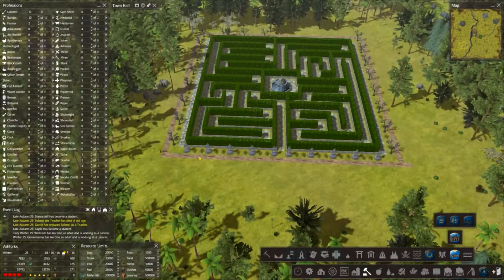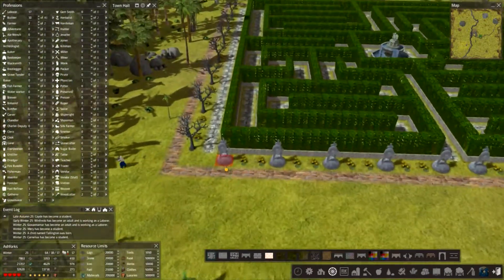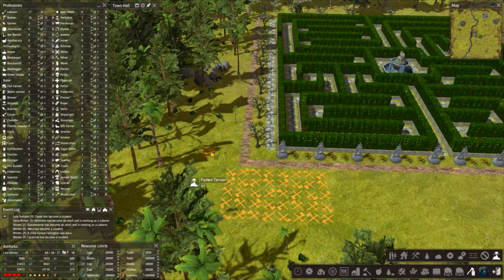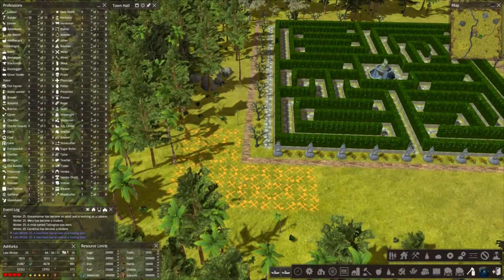I'm just going to extend the road along the front of the labyrinth. That's not flat there, so let's flatten this off just before we get going. Okay, that should do it.